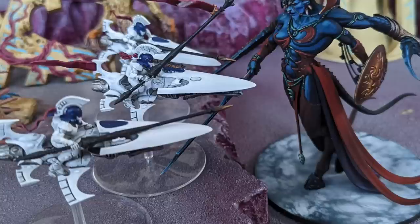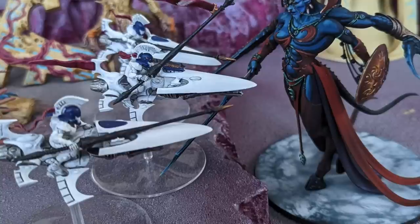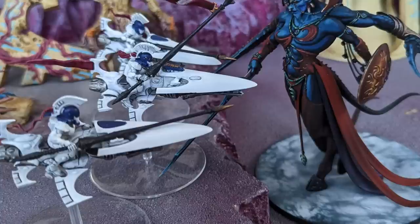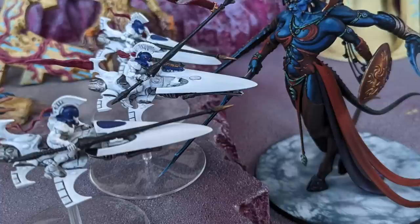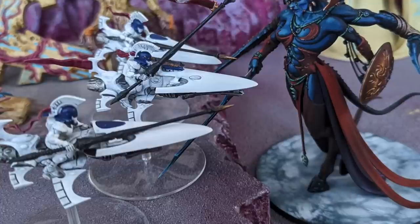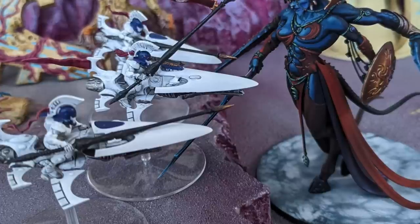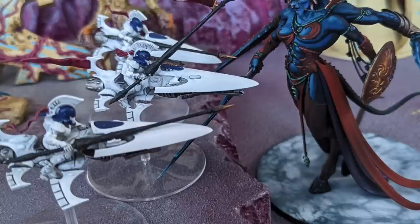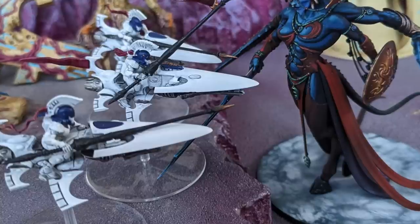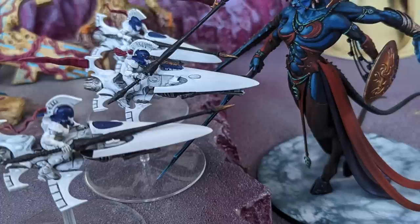That said, now that Behind Enemy Lines scores you 3 points for a single unit in your enemy's deployment zone, the Exarch power Lightning Attacks also has potential. It allows the unit to make a 6-inch consolidation move instead of the usual 3. If you can use that 6-inch consolidation plus your follow-up move if you wipe the enemy, you may be able to move the Spears from the midfield into your enemy's deployment zone to reliably score Behind Enemy Lines. In general though I think you're better off having more reliable tactics for scoring that secondary, and most of us will do better with Expert Lancers.